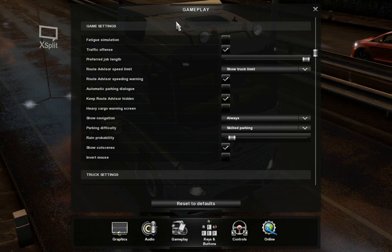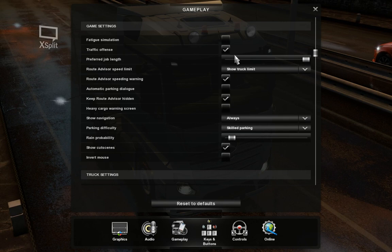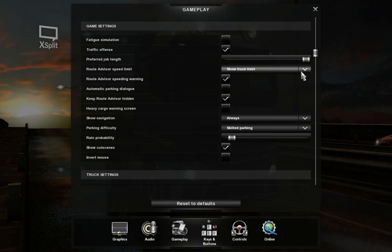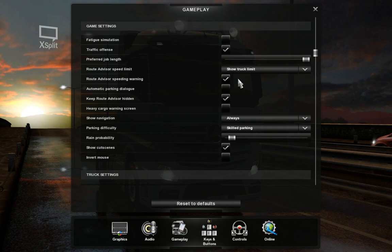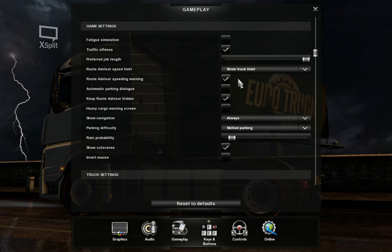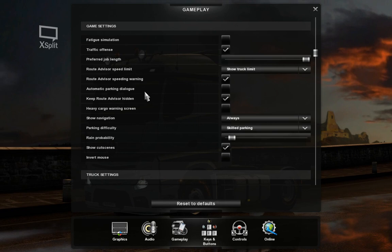Traffic offenses definitely have to be on — otherwise you're tempted to do whatever you want while driving. Preferred job length is entirely your own preference. Route advisor speed limits: it's nice to show the truck speed limits of course — it's a trucking simulator. The speed warning is good to have, though I cannot figure out why it's not on the actual GPS. I never used to use a route advisor, but the speed warning really should be on the GPS.